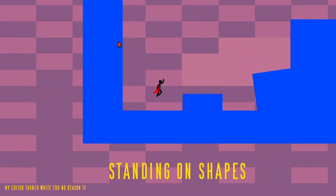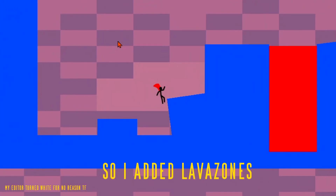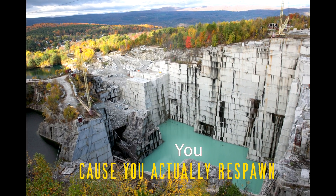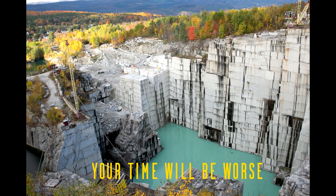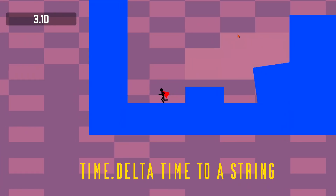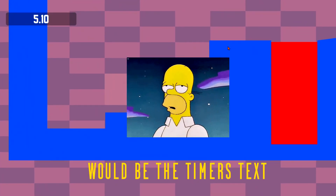So far you can move around standing on shapes. I added lava zones — if you touch them you die, or rather respawn almost instantly, but your time will be worse. Speaking of time, I made a timer by converting Time.deltaTime to a string, and that string becomes the timer's text.